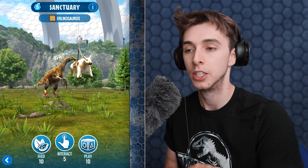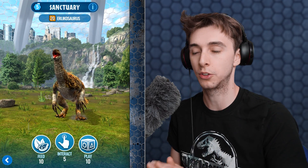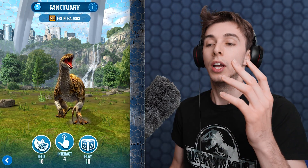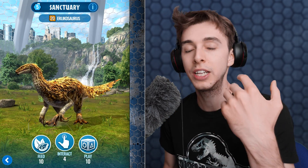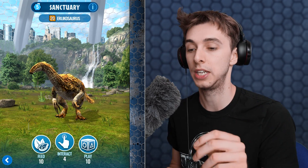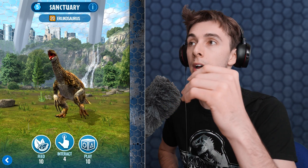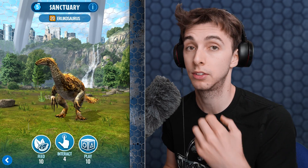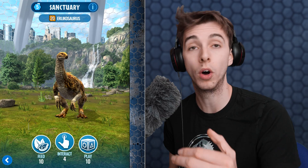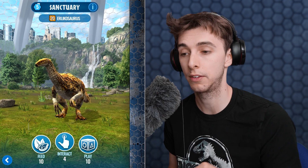We'll do one play — 53 experience and four DNA. So we'll not do the interact because we only have so many interactions. Actually, let's do it — 53 and two. We got different amounts of DNA depending on which interaction we did. Eventually MetaHub and I will put in the description which dinosaurs prefer which interaction, so you can get the most DNA.